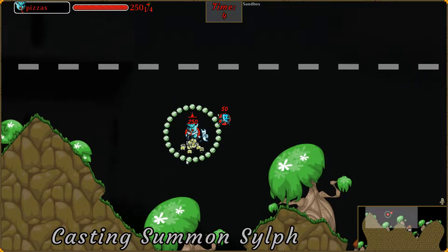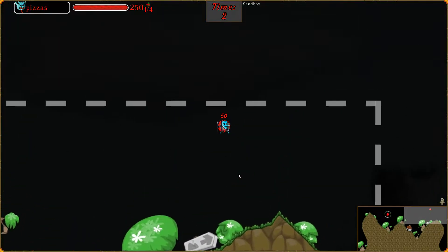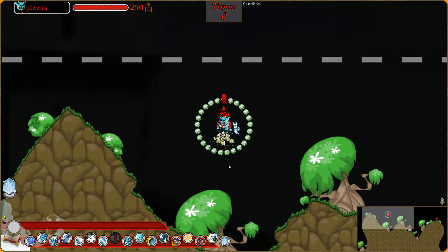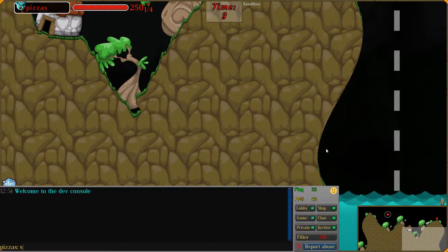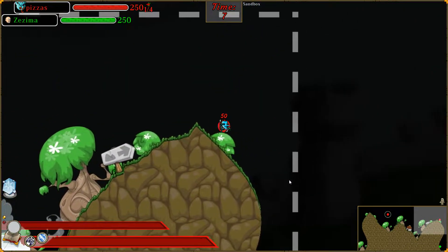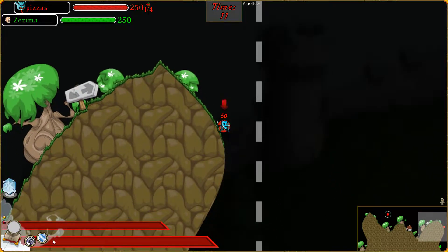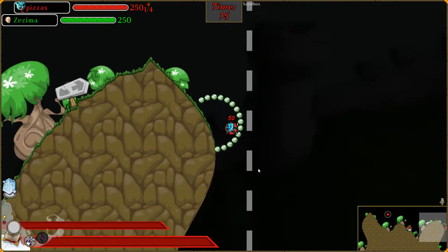It didn't end my turn, so I could Ice Shield and then summon Igor, and he can do it too. So let's say we have a bad guy over here. Igor can just walk over. Ice Shield. And that bad guy is not getting up here — he's not getting past that.